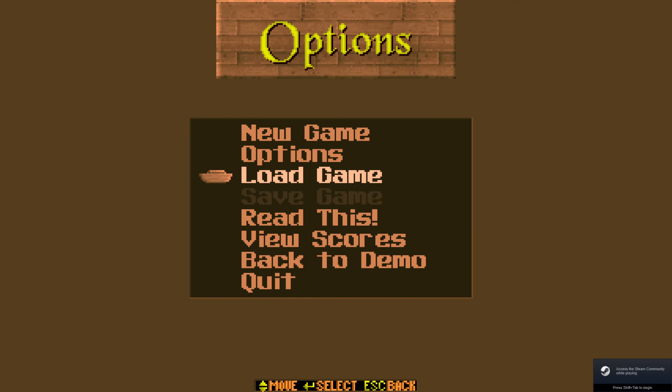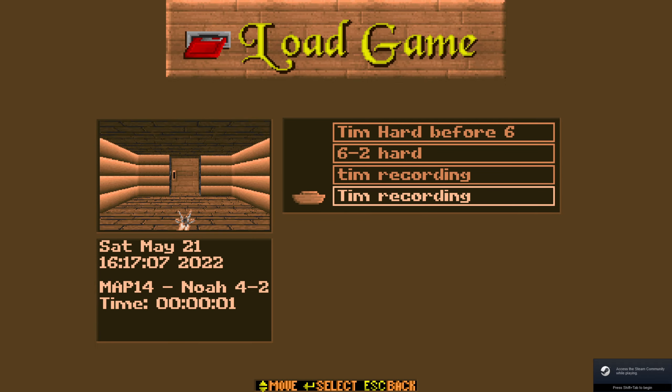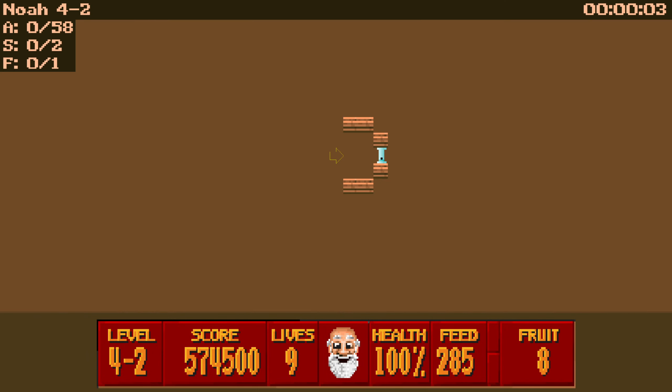Hello, this is Tim here again with some more Super 3D Noah's Ark. I'm going to be playing some more. This is going to be on hard difficulty going for all the animals, all the secrets and all the fruits. As you see there's only one fruit, two secrets, 58 animals.